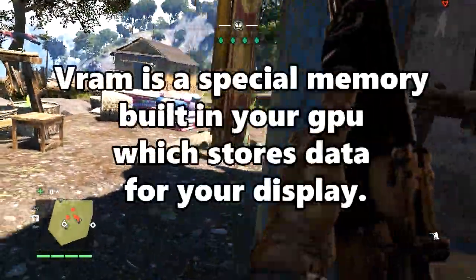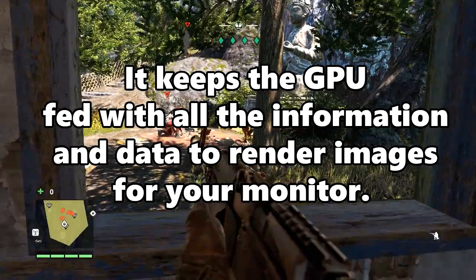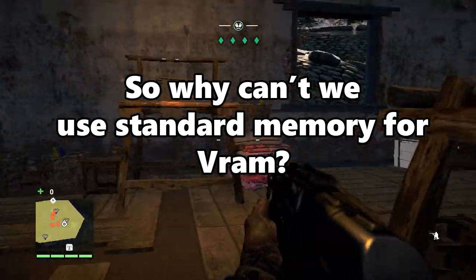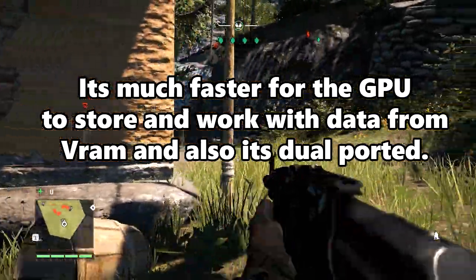Let's start with VRAM, or Video Memory. VRAM is a memory built into your graphics card which stores data for your display. It works just like how RAM and a CPU work — it keeps the graphics card fed with all the information to render images for your monitor. The reason you can't use standard memory for VRAM is that it's much easier and faster for the graphics card to store and pull data from VRAM compared to standard RAM.